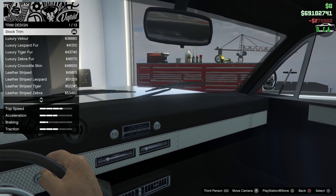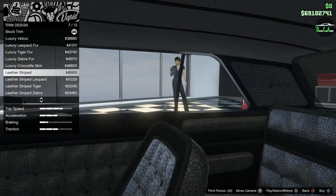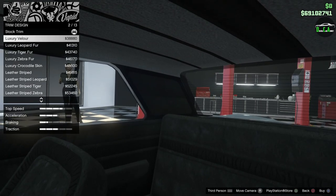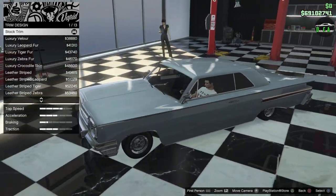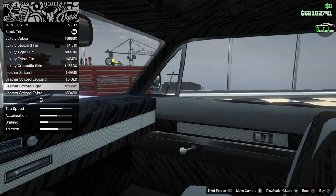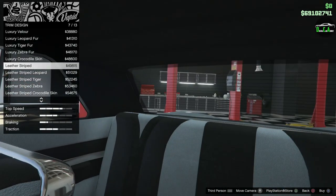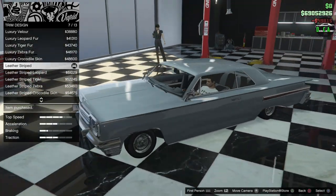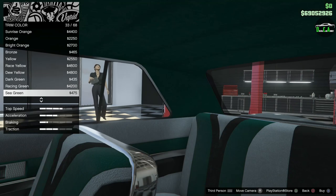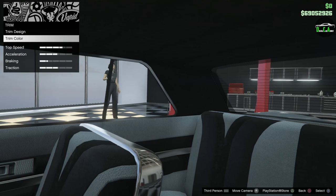Interior trim — got the luxury velour and all the different Benny's options. Both of these versions get rid of the bench seat, which is stock. You lose that when you go to one of these options, but you still got the cool center console. I think I'm going to do the leather striped — very nice. Then we have trim color, but we'll leave that for when we go to the respray since this option is also there.